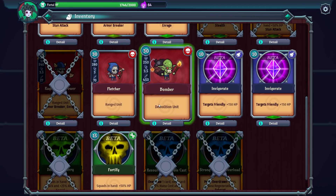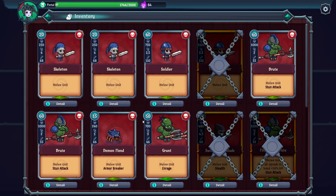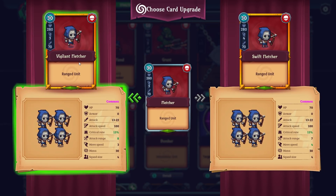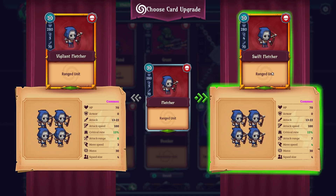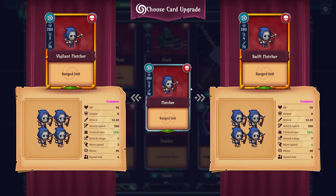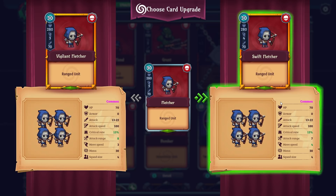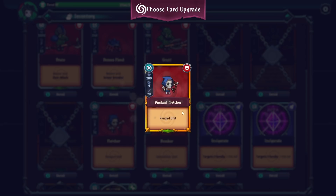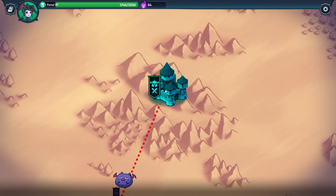Looking at the archer upgrade options: a Vigilant Fletcher with better critical rate, or a Swift Fletcher that becomes faster. Neither one is particularly great, but the attack range is nice so we'll go with the range upgrade and play into its strengths.